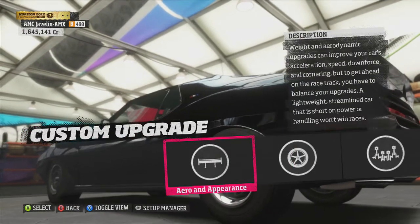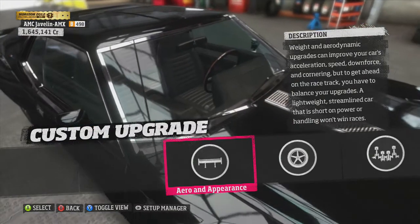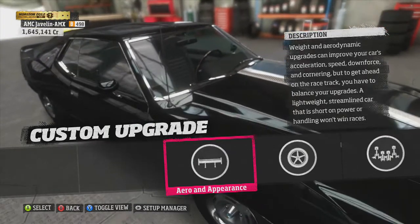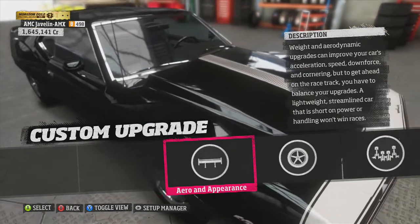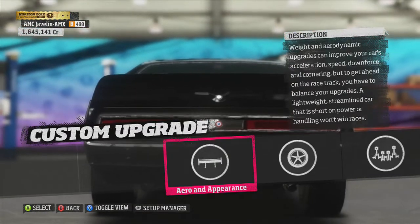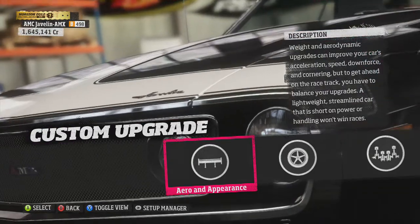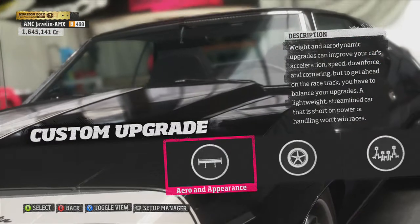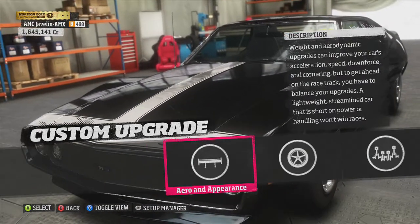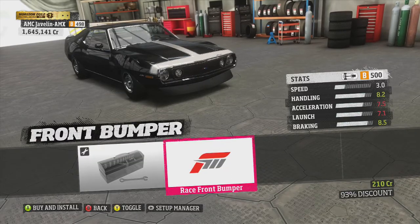I'm gonna be building a mean car — you heard me right, a mean car. I bought an AMC Javelin AMX. I'm just gonna be building it all the way out, max everything, and then we'll see if it'll be a drag car or a drifter or whatever. But hopefully since it's a muscle car it'll be more of a drag build. So let's get into it and see if they have any good front bumpers.